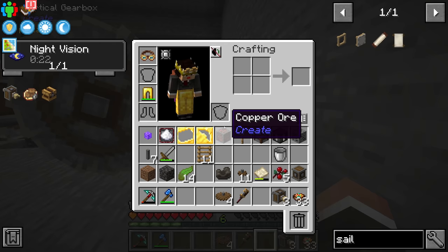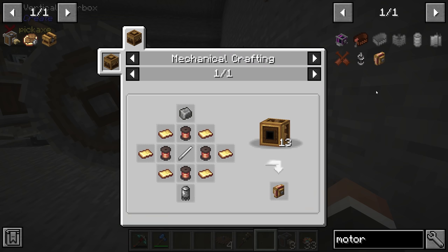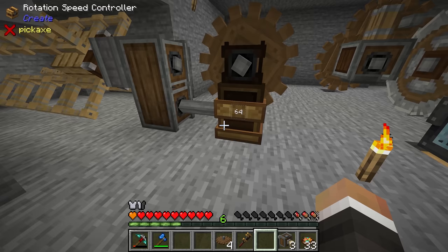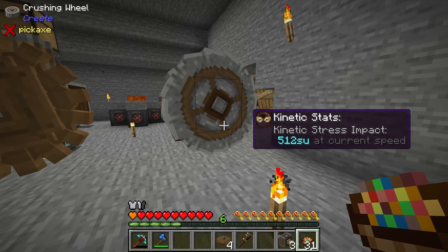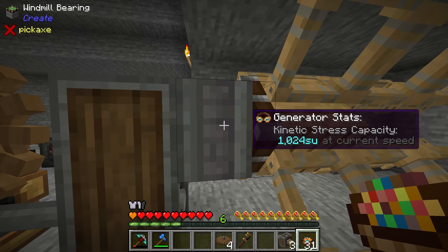The mod also has other ways of generating stress capacity — water wheels, bigger windmills, and actual motors like the electrical motor that converts redstone flux or FE forge energy into mechanical power. People are asking if the white cloth sail is faster — from my testing, it doesn't produce any more stress units; you'd still have 1024 even replacing all 16 sails with white sails. The rotational speed controller is going to make our lives so much easier going forward.